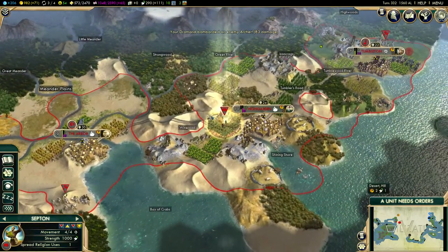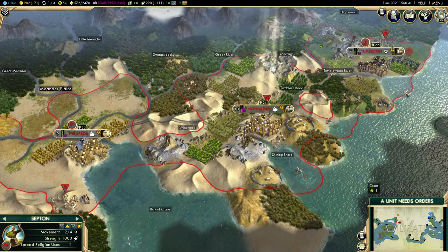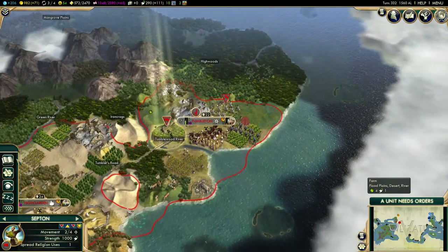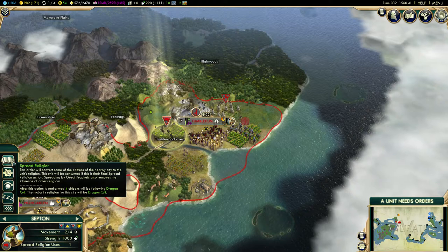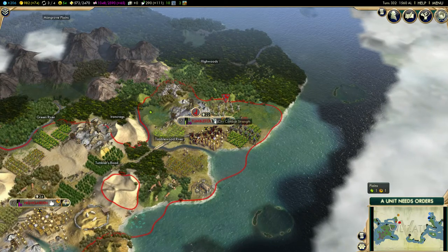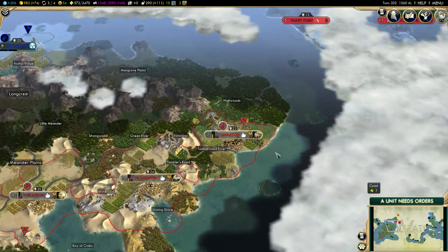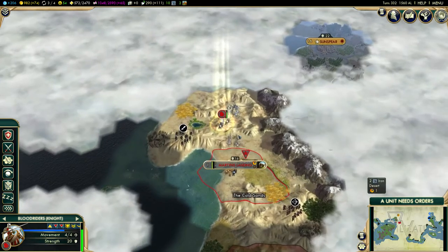Our Septon has already spread his faith here, so we're going to send him over here. It's not really a Septon — it's more a Fire Priest, that's fine. Now Tumbleton is also following the Dragon Cult — awesome, that's how it should be.